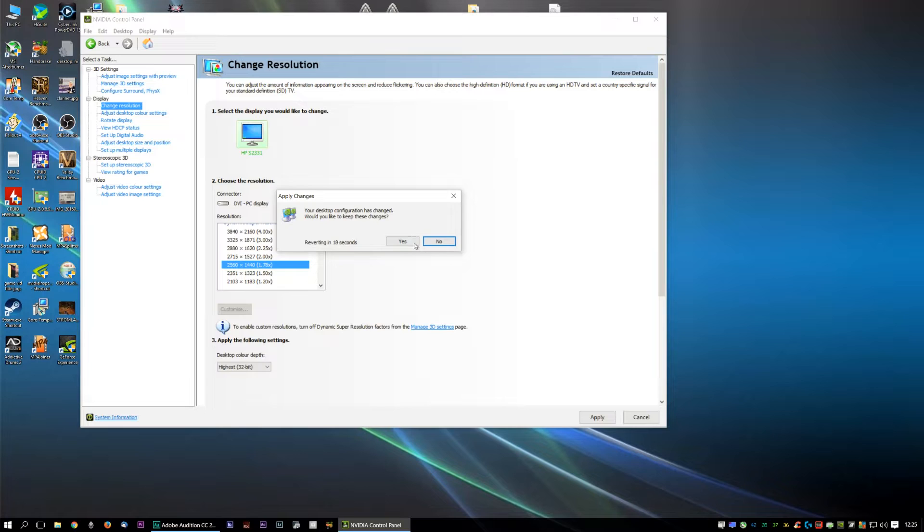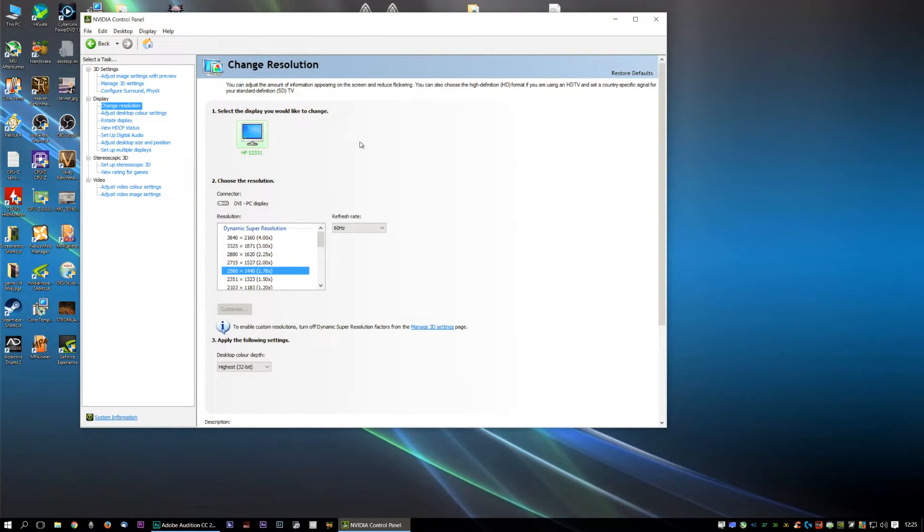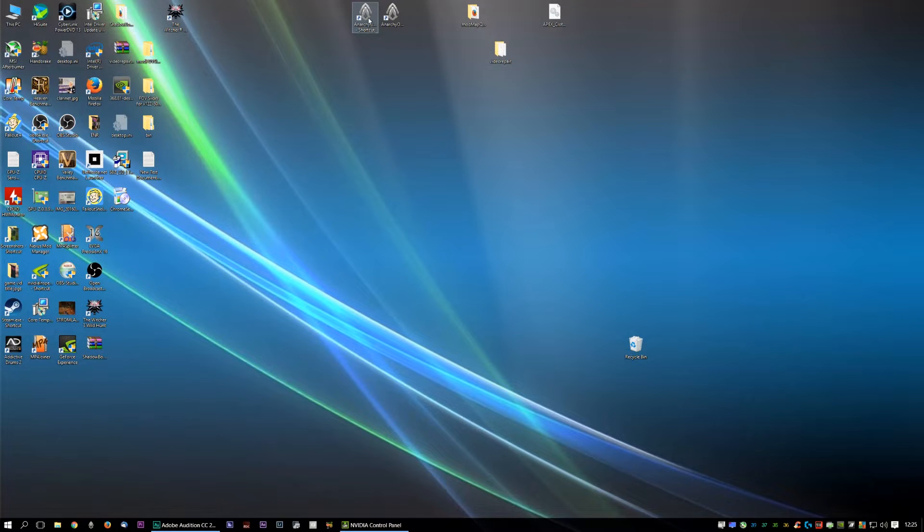I'm going to do that. The video on YouTube won't change because I'm rendering it out in 1080. It does look a little more blurred to my eyes, but it's not unusable. If I minimize out, you can probably see that in relation to the rest of the desktop the Anarchy Online icon has moved — the recycle bin was in the corner and it's now over here — and you can basically glean just how much screen space we've gained by doing that.